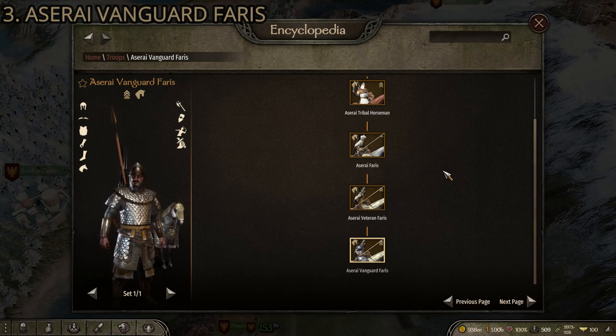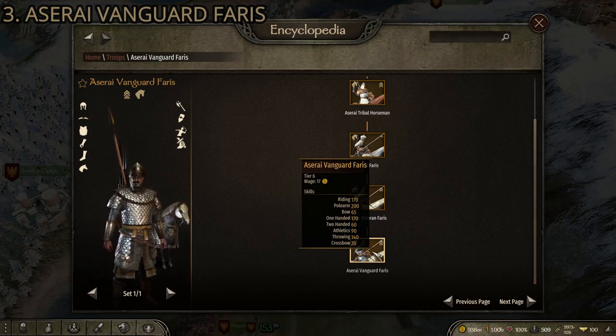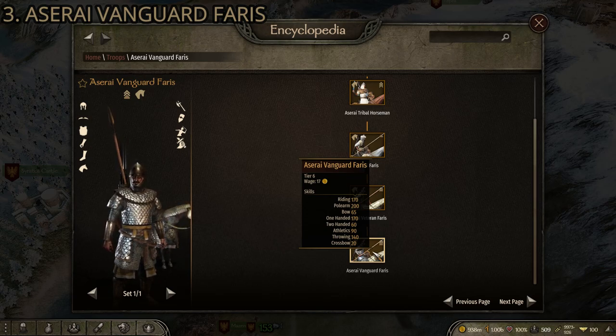As a rule Aserai troops have significantly lighter armor than most other factions, but the Vanguard Faris bucks that trend. Riding is 170 — one of the highest cavalry units in the game — so horses are nice and fast and very nimble. Polearm stat is quite high at 200 with a nice long polearm. They also have throwing weapons, with a throwing skill of 140, so they can double as a skirmisher-type mounted unit. One-handed is 170, typically equipped with a one-handed weapon and a shield, plus heavy armor and athletics of 90, making them a pretty solid infantry unit in a siege too.